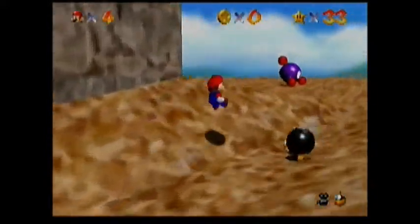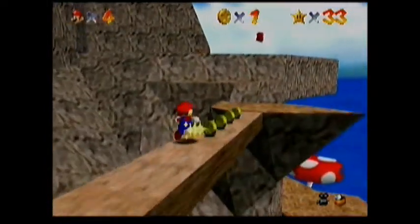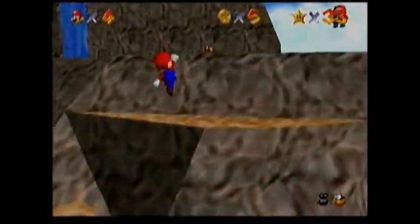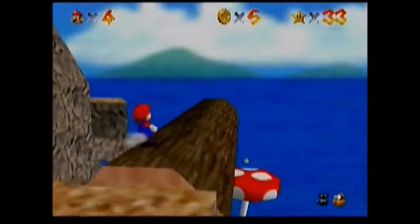Whoa, Bob-omb's away! That enemy — the purple Bob-omb guy — tries to throw you off the cliff, just like the King Bob-omb did, which we want to avoid that guy.